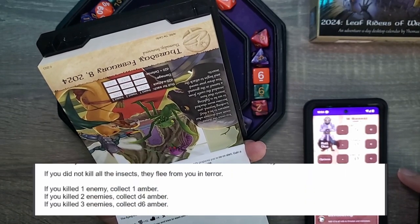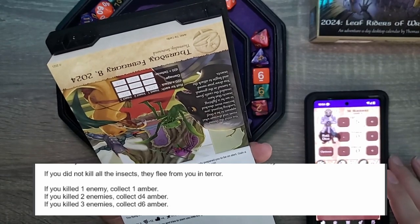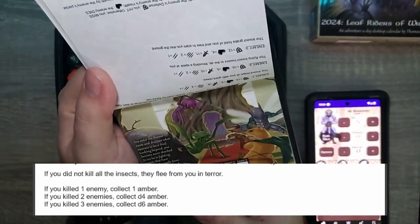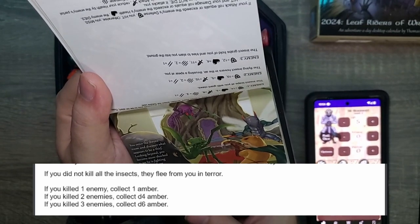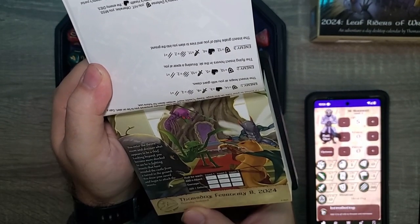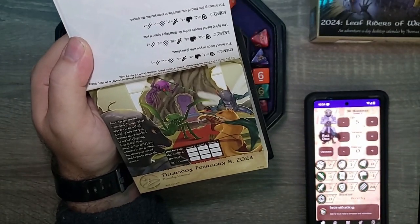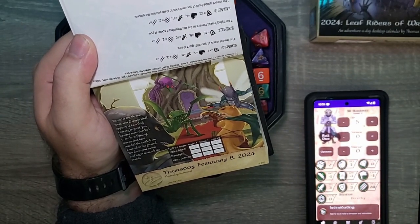We did not kill all the insects — they flee from us in terror. We didn't kill a single one. What a terrible, terrible guard you are turning out to be, Syl. I'm checking if there are any backpacks or anything. I don't see any — let me know if I missed them down below.